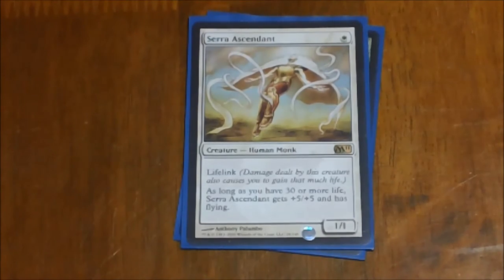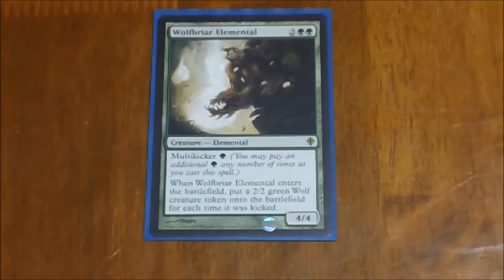Like I said, one card in here that doesn't make token production but definitely has its own use. Lastly we have Wolfbriar Elemental — kind of a fun one. Four mana for a 4/4, it has Multikicker of one green, and when it enters the battlefield you get a 2/2 wolf for every time it was kicked. If you have a bunch of green mana laying around you can dump it all into it and just put out a wall of wolves.